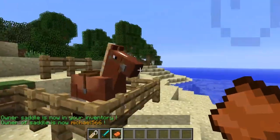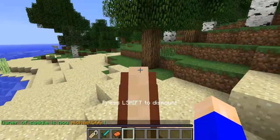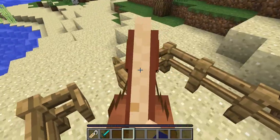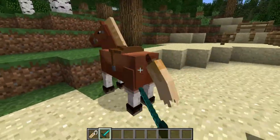If we open up the inventory and put in this saddle, it makes it our own horse. And you can see once you get off, other players can't hurt it.